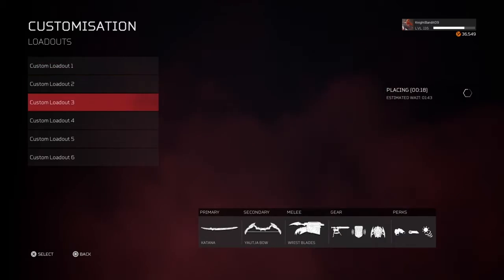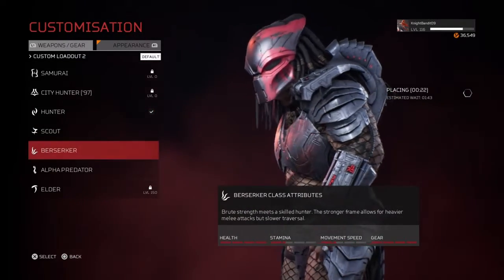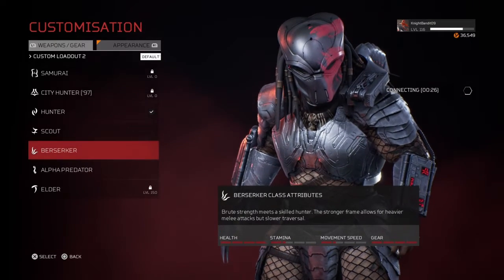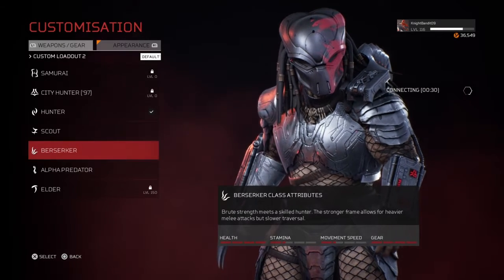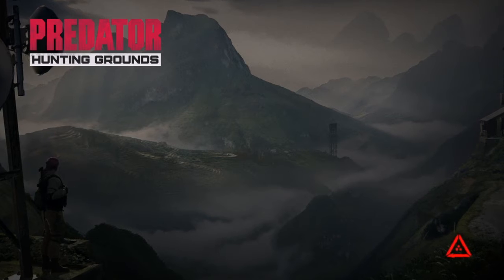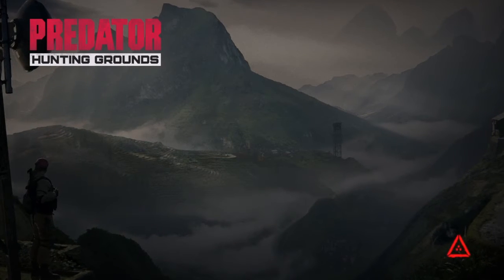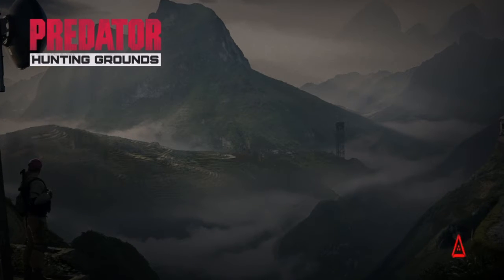Now let's go into the berserker. Their stamina and movement speed is very low, but the gear and health is very high. Since their health is super high and movement speed is low, they'll be relying on close quarters combat — they can take a ton of hits.